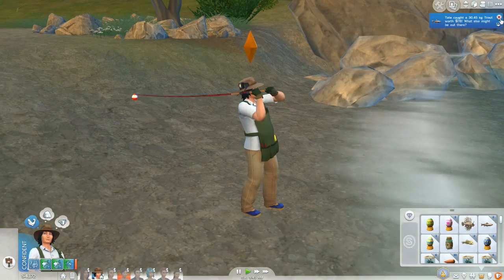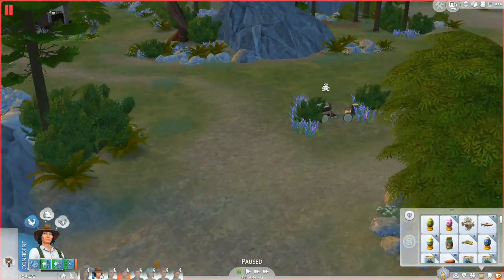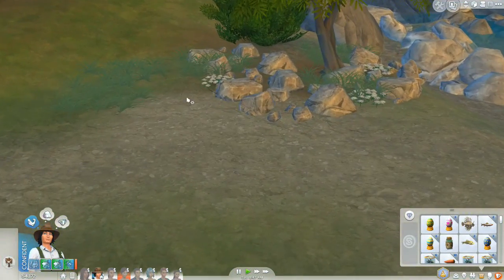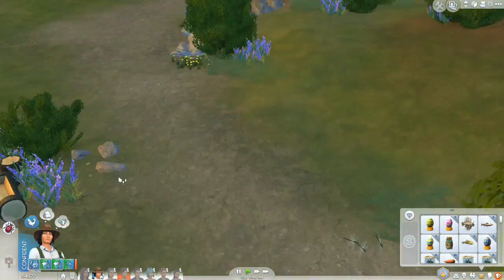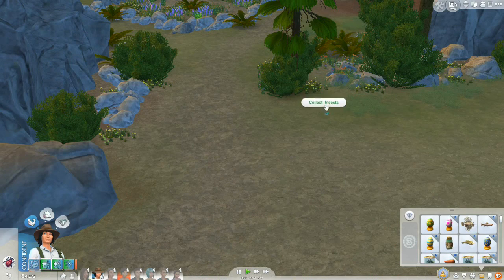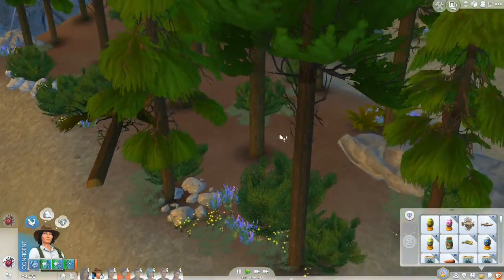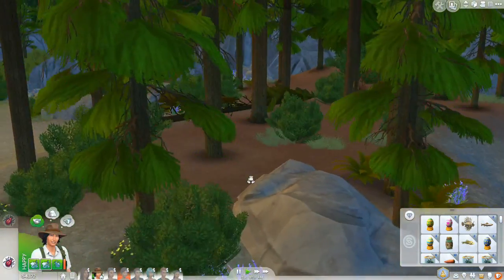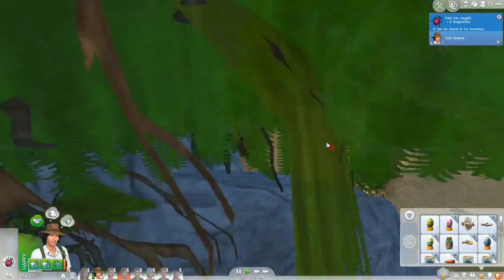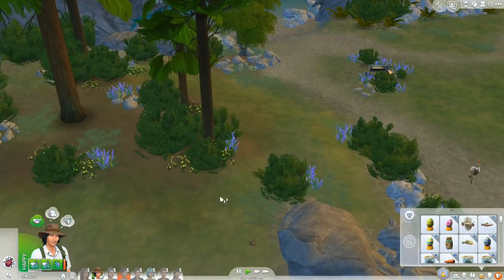Tate has caught trout. Apparently the notebook thing must be totally new - like every time we catch a fish, it says 'good job, you caught a new animal' even though it's not a new one. But that makes me really curious about what the notebook is. I have to say, the updates they're constantly adding to Sims 4 are pretty amazing because they really do add legitimate features to the game, which is very cool.